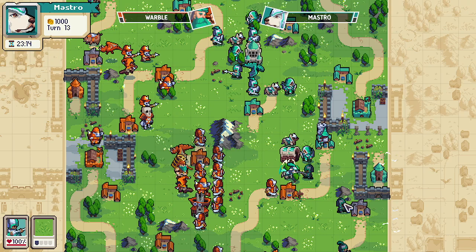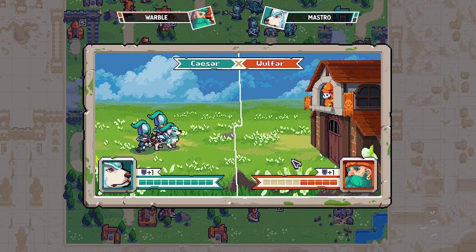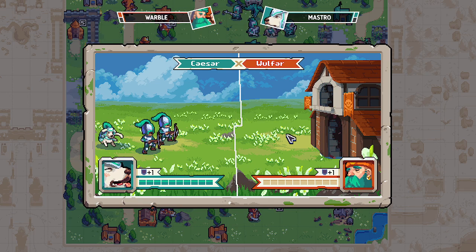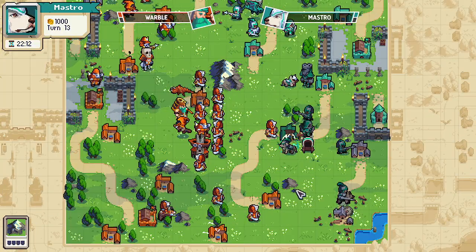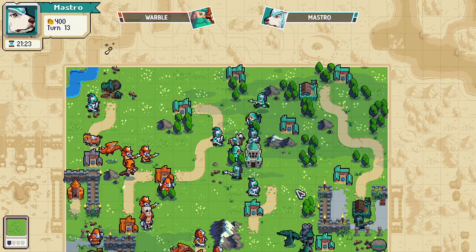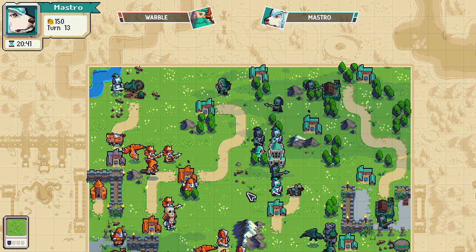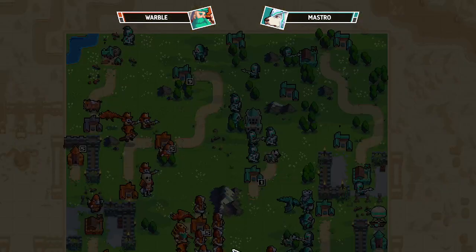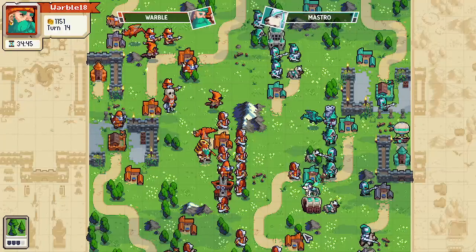The only way to break it is if you have a really heavy-hitting unit to one-shot stuff. But Master is doing a good job on the sides. The timer is becoming really punishing at this point — 23 minutes left on the clock for Master. They've now kind of taken a bigger chunk of the map, but only just.